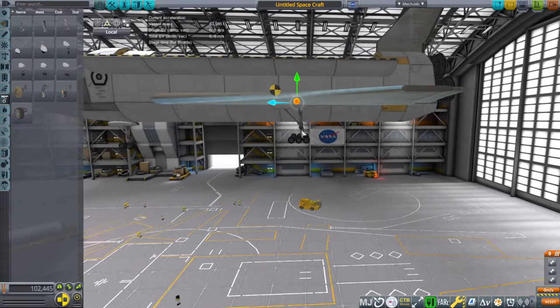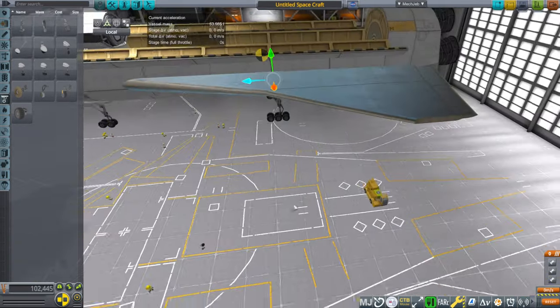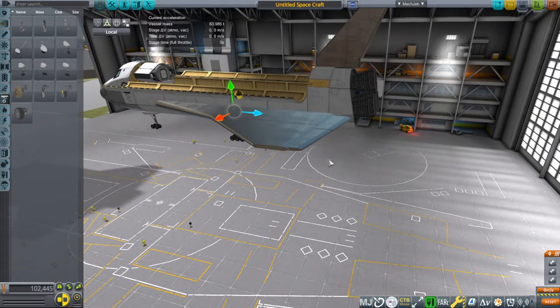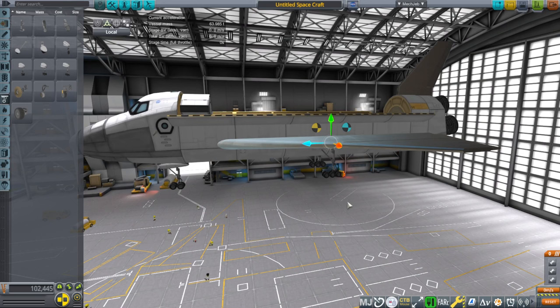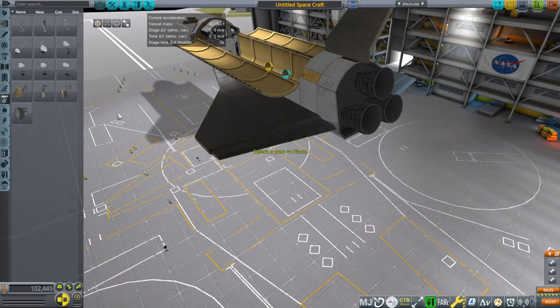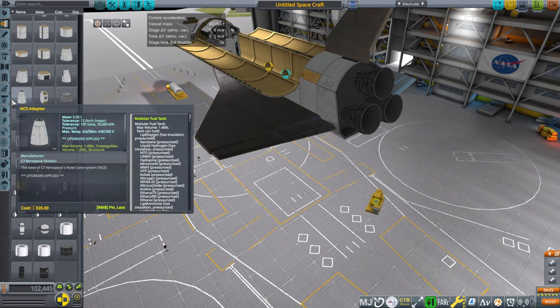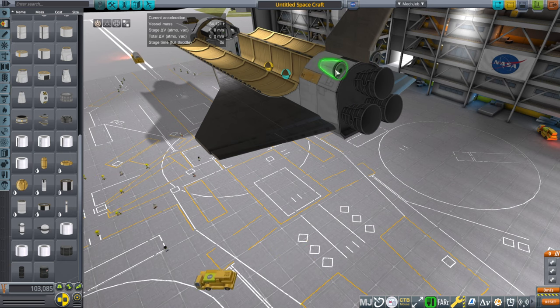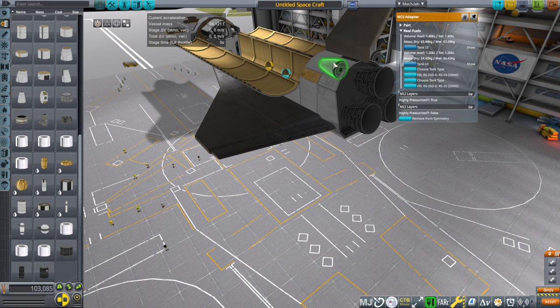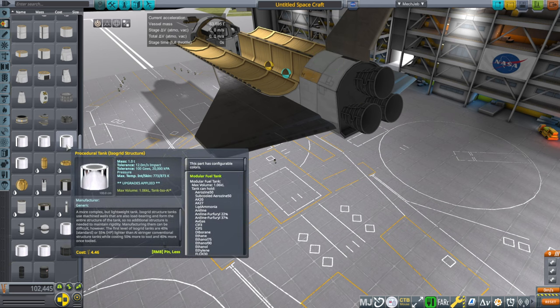The landing gear should go behind the center of mass — that's fine. But the center of mass is unfortunately a little too far forward right now. I thought the SSMEs would pull it back more. That's concerning, and we haven't even put the OMS on yet. The OMS system isn't very heavy without its fuel. In stock I'd use NCS adapters but they're not big enough here. They also seem misconfigured — they appear to have two tank UIs, which is a Realism Overhaul bug.